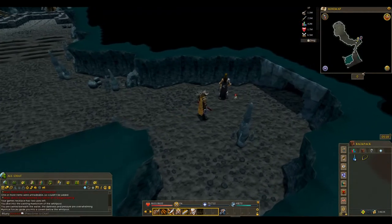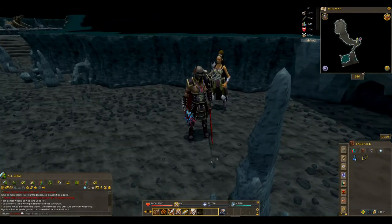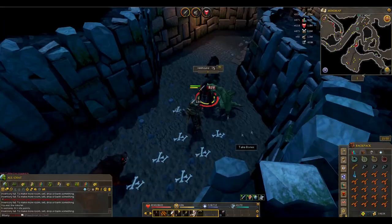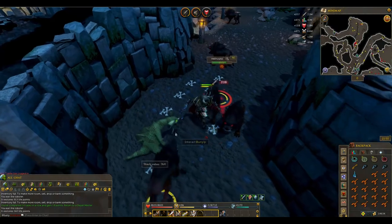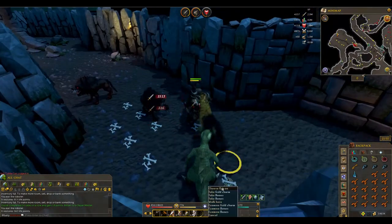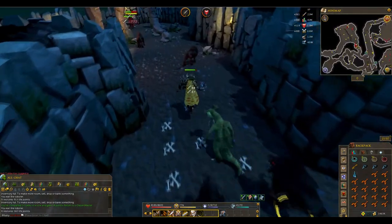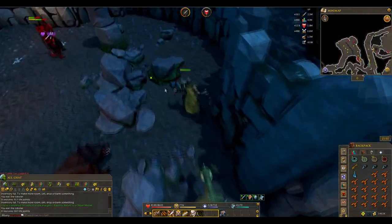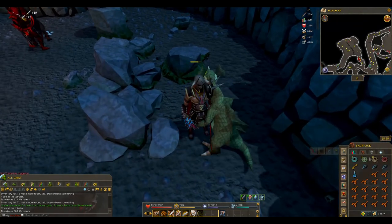Let's see what we get for the next task — Hellhounds, nice. Not very much money, but they drop a lot of charms and it's pretty good XP so let's go kill those. Last one for this Slayer task — Hellhounds, I had about 144 of them or something like that. They don't really drop great stuff, but it is great if you want gold charms because every single hellhound pretty much drops a charm every time. So it is good if you want to level Summoning, especially with the gold charms.